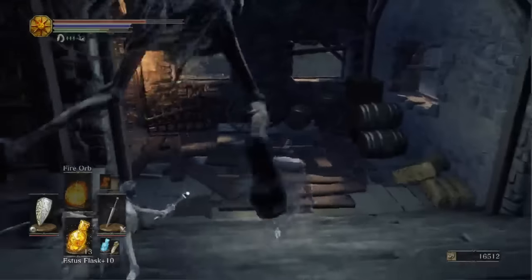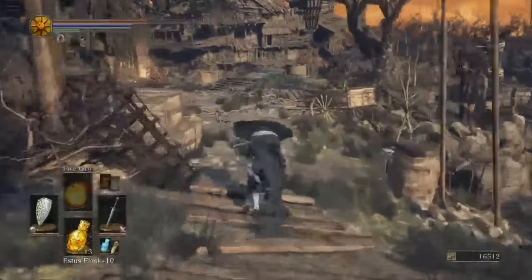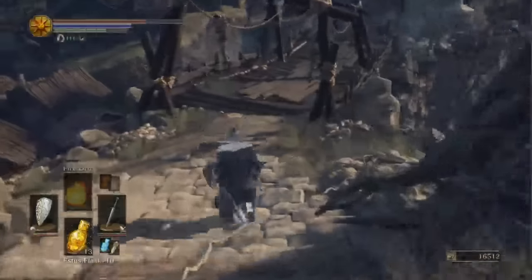We're just going to head straight up from the bonfire, go into the building, drop down, and head on out. When you get to the huge bonfire area out here, just run over and take a right to the bridge.